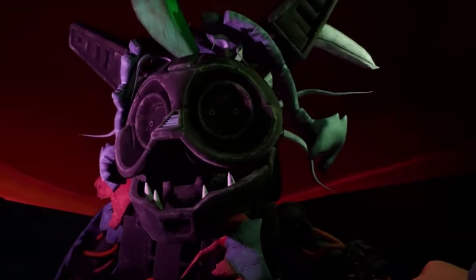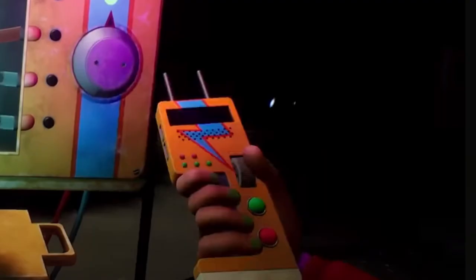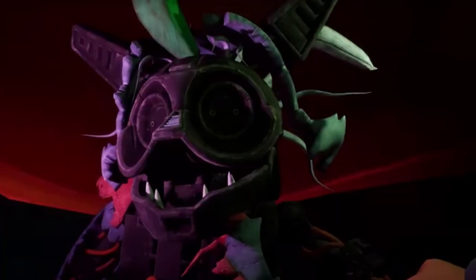They gave Roxy new eye slots, probably for the little device that the new playable character uses. I think her name's Sarah — she has this little jabby tool that she jabs into things to activate them, and she's going to jab it into Roxy's eyes because Roxy's eyes have matching slots for it.